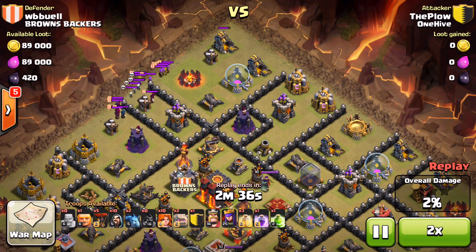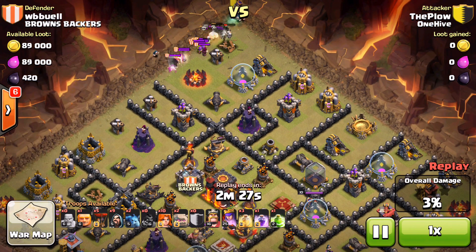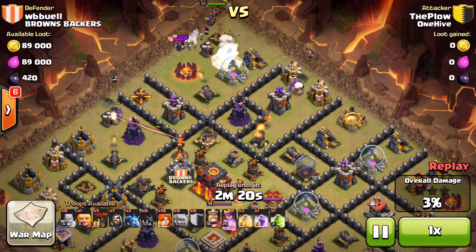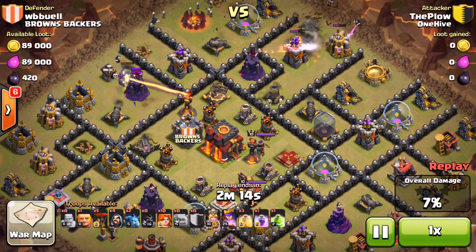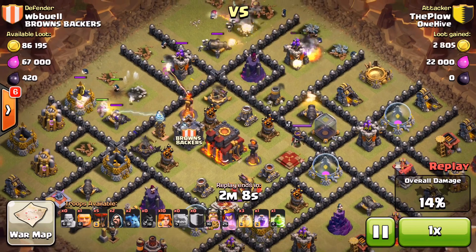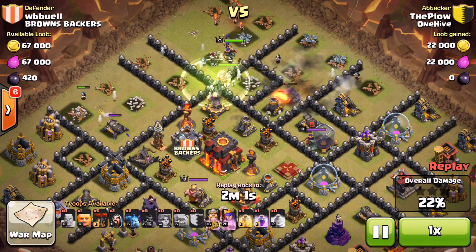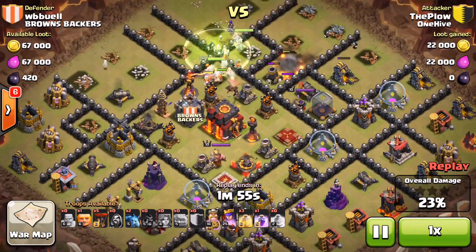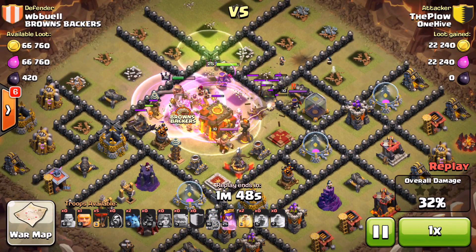He drops his kill squad — witches, wizards, barbs, queen — normal kill squad to take out those wizards. Witches wreck defensive wizards because they're so slow shooting, and they target the skeletons out front. He drops a few golems but that single inferno locks onto the golem and makes really short work of it. He drops a jump spell with witches and heroes coming in, trying to get to that single inferno as quick as possible. Then here come all the valks — they get into the core and do a great job.